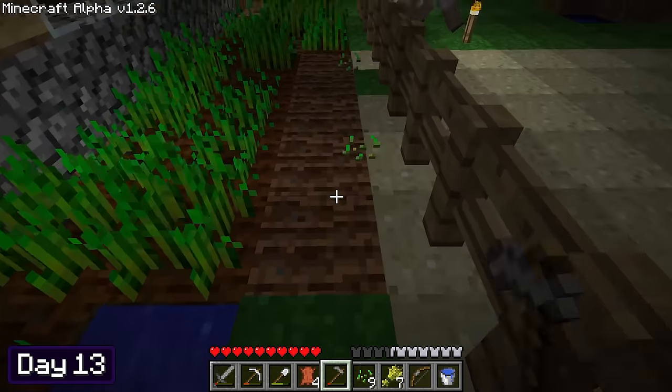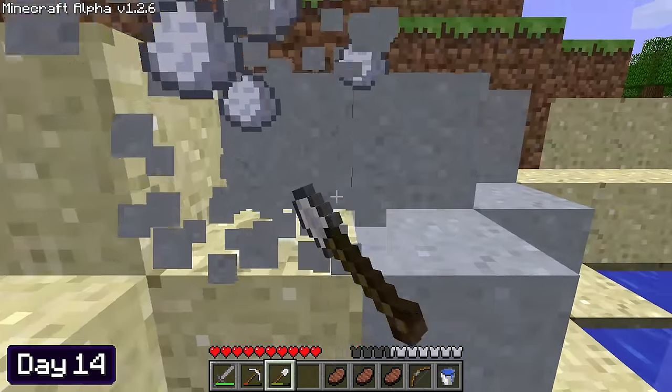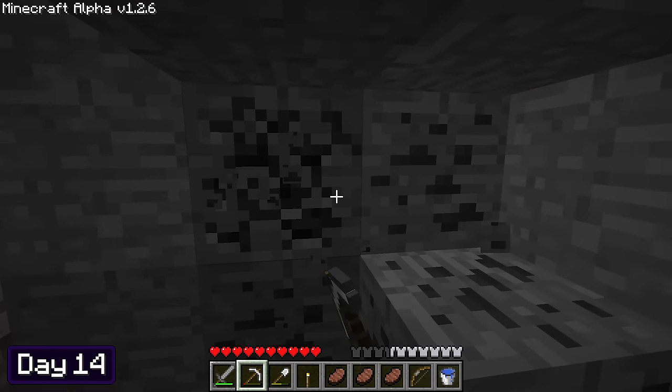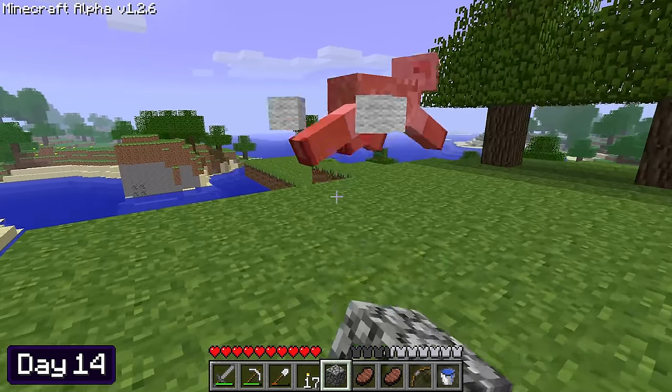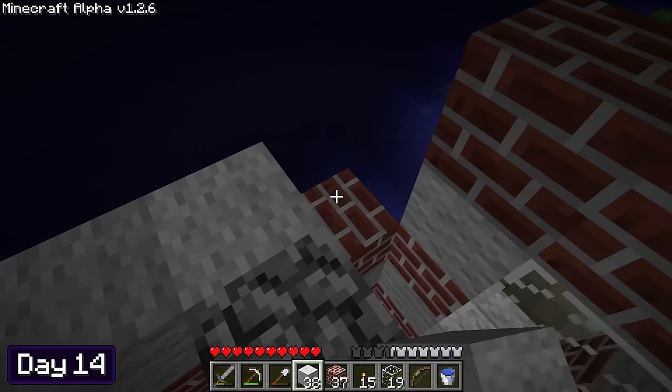Since there was nothing else to do, I done my daily sugar cane and wheat harvest. I needed more wool to finish off my lighthouse, so I spent the whole of day 14 exploring the beautiful world that Minecraft Alpha had to offer. I ended up finding tons of materials such as coal, iron, clay, and a bunch of wool. When I got back home it was night time, but that wasn't going to stop me from working on my lighthouse.